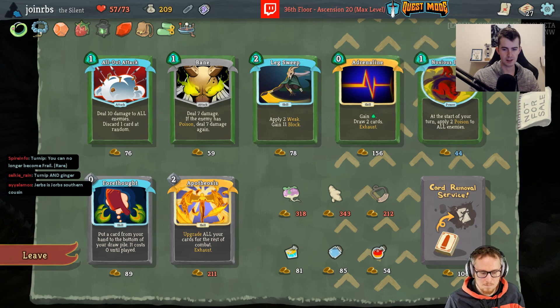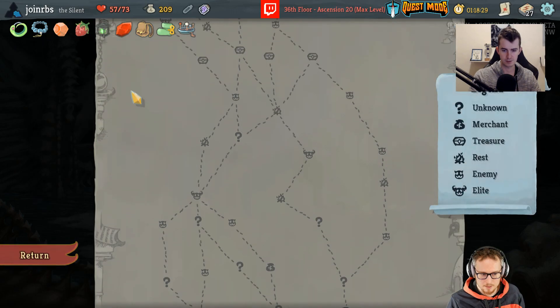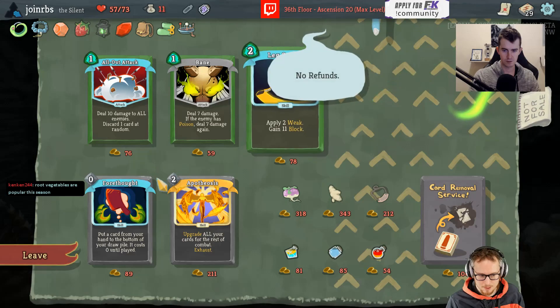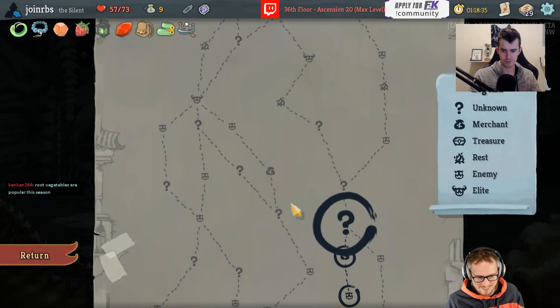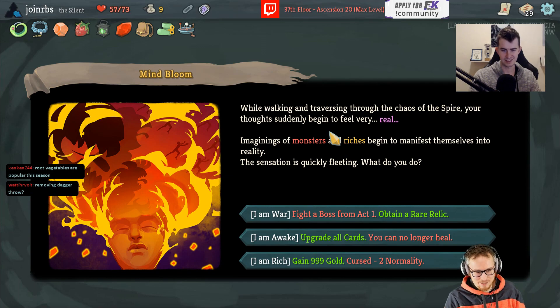I'm going to buy adrenaline and fumes — what do you think? Seems reasonable. I love adrenaline but I wasn't sure if you wanted to keep gold open for maybe hitting a huge relic. The only thing is there isn't a huge relic when you can be invincible for six turns with two fumes in play.